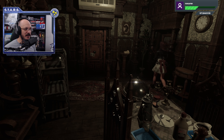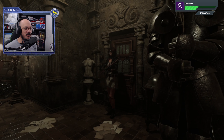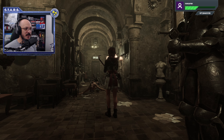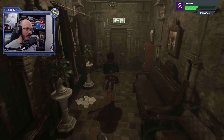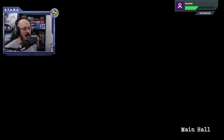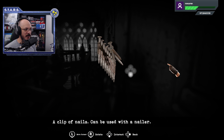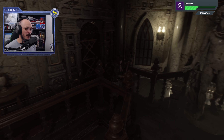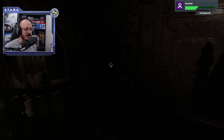Right over here is a file, and I think that's about it. So we're going to go ahead and leave. And with that new bolt, we're going to make our way to the other side. We now have access to the other side. Don't forget to get the ammo that's sitting over here if you need ammo. And we're going to make our way across over here to this side of the reception.